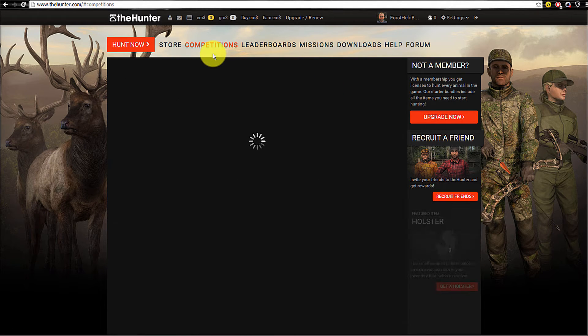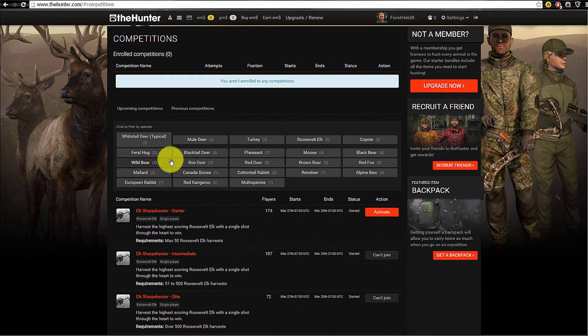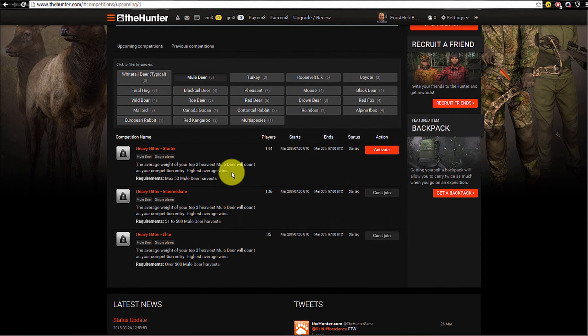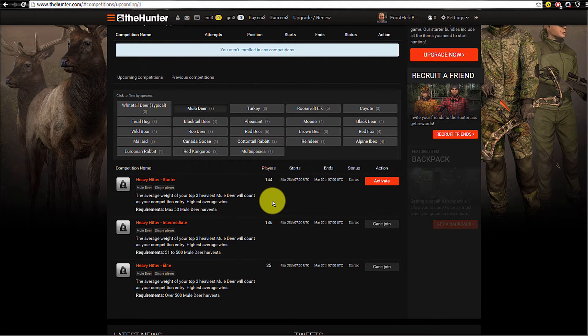Next are competitions. Unlike missions, you can't activate a competition during a game — if you activate one, you have to start a new game. That's a little different and complicated at first, but you get used to it. The only species we can hunt at the moment is mule deer. There are different competitions running at all times, normally for 48 hours.